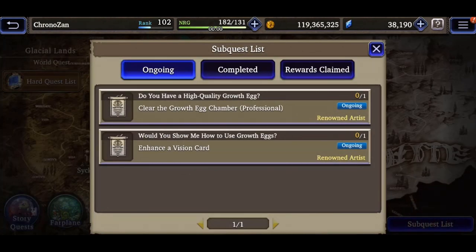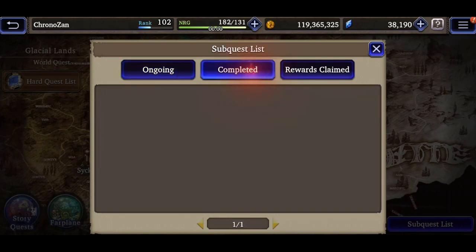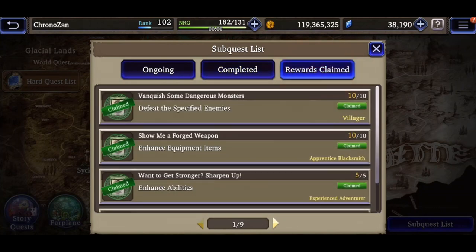while on the World Quests home area. It should show you all the sub-quests you've accepted in the Ongoing area, the sub-quests you've completed under the Completed area, and a summary of what you received under the Rewards